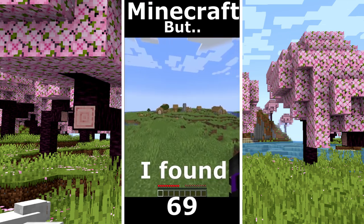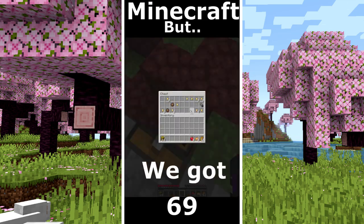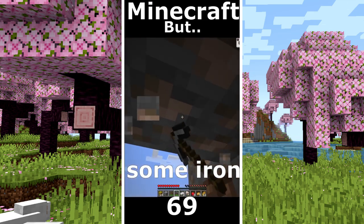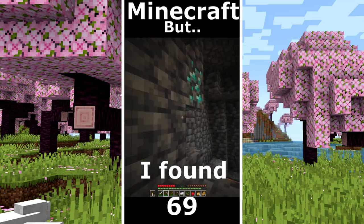Minecraft but only mesa world. I found a village. Hello Mr. Golem. Some food. Some more. Portal ruin. We got some iron nugget and gold nugget. I took some iron. I make some iron tools. And I go to search for diamonds. Finally I found some diamonds.